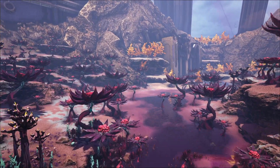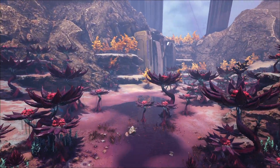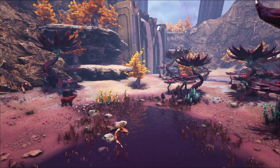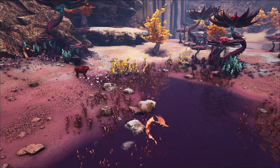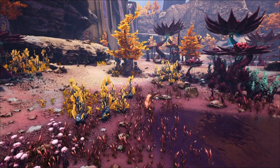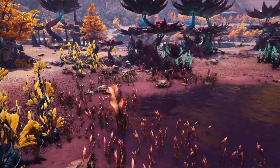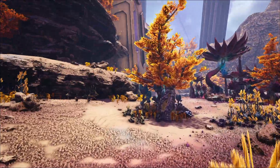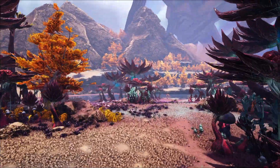You can grab tons and tons of elemental shards. What you need to do is find some carniflora — find the dead ones. When they're dead you can walk up, hatchet them, and you grab elemental shards off of them. If you don't know what carniflora looks like, that's what they look like when they are alive.